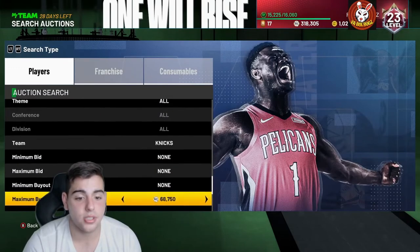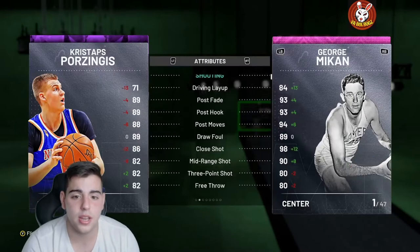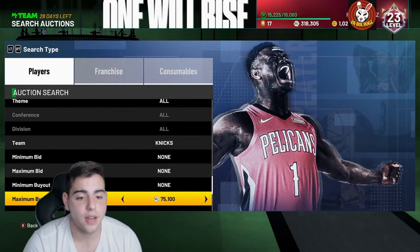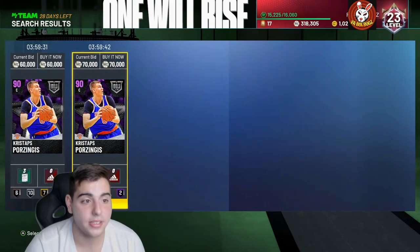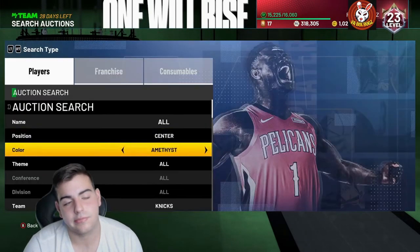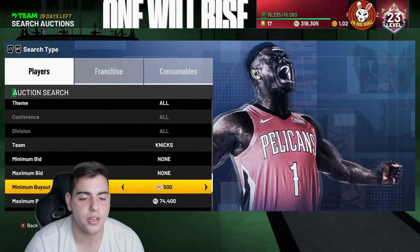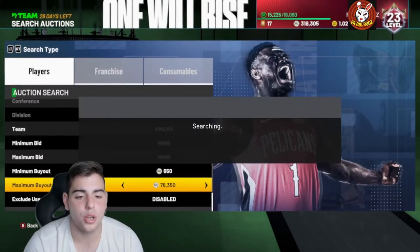Porzingis is going to be up there in value — he's a very good card, probably one of the best centers in the game at 7'3 with a great three-point shot, great block, and great wingspan. He's an all-around beast. I did miss one for 35K earlier. I'm not going to buy it at this price — I want to try to get him for 30K and under. There should be a lot of snipes on this Porzingis card since he is a very expensive Amethyst.